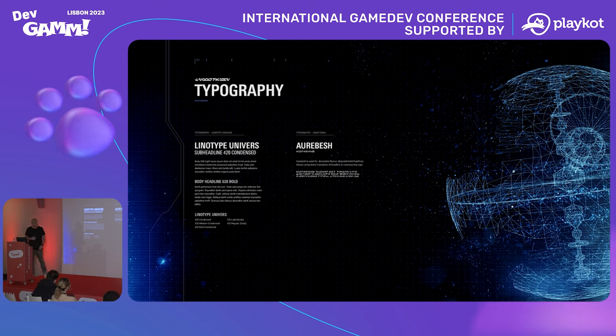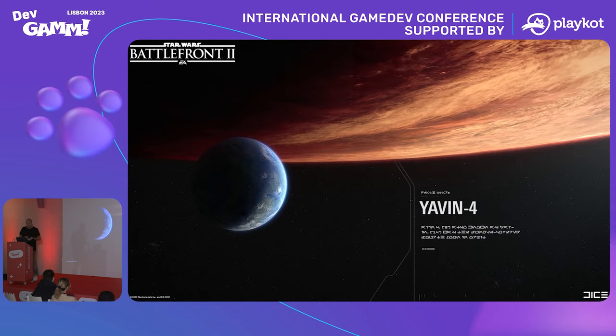Then we paired it with Aurebesh, which is the in-universe font in Star Wars that has more alien glyphs. This is one of the planet intros when you start a multiplayer game. We wanted to have this contrast in the typography between the more modern Universe — a very structured, modern, grid-based sans-serif typeface — and the contrast of alien type through Aurebesh. Typography is the voice of your game and the voice of your brand. So it's important to spend time getting the typography right, because you're going to use it for a very long time — it's important for readability, flavor, and all those things.